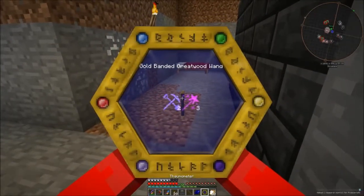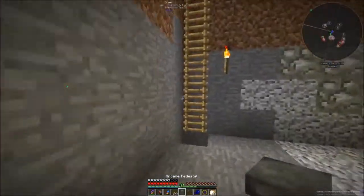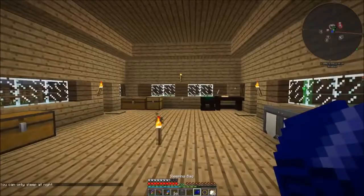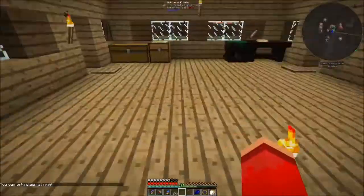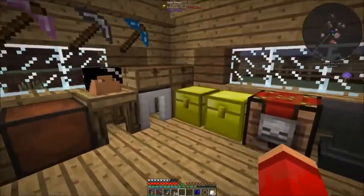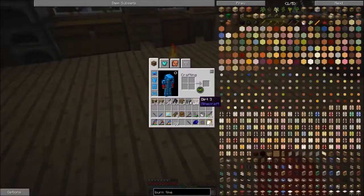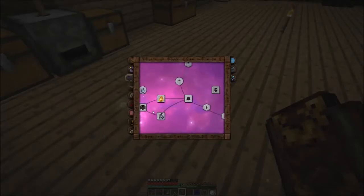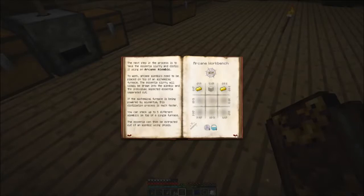I have not scanned my gold-branded wand — interesting. So now we have our arcane infuser. We're going to have to work on supplying the infusion altar with aspects, because it's going to need aspects. It does not get these aspects from our wands, because wands can only hold primal aspects. Instead, it requires essentia. Essentia is produced by the alchemical furnace, which boils down items into their component aspects.